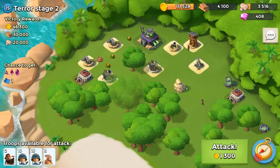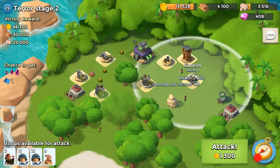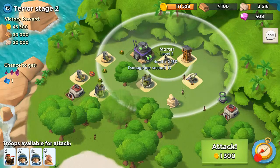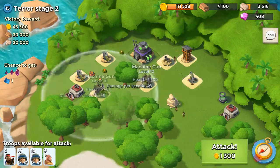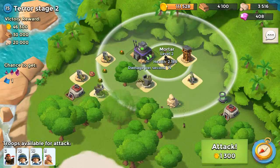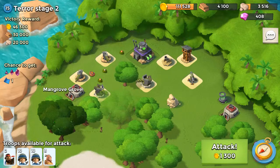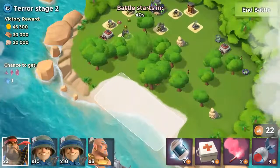Okay, here's what I'm thinking: I shoot a rocket at the cannon, probably go after the machine gun first, get that out of the way, and then go for the sniper tower, the mortar, and the headquarters. Let's see if this plan works.